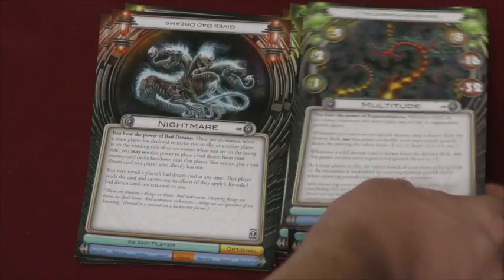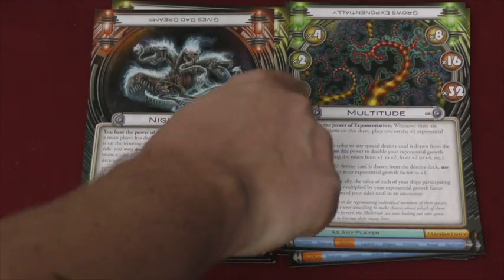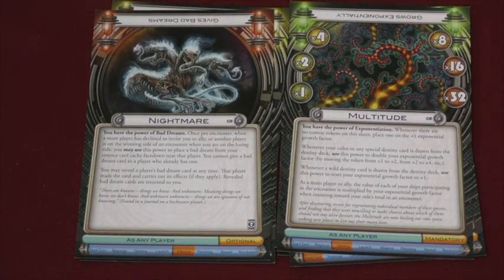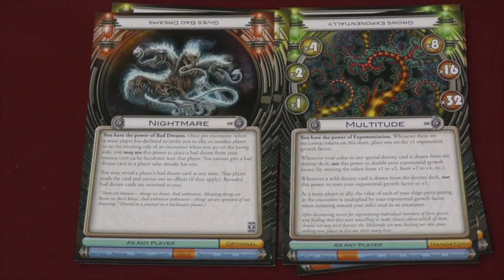Do you hate the Virus? Well, now you have someone new to hate: Multitude. Whenever there are no tokens on a sheet, you put one on the times-one sheet. Whenever your color or a special destiny card comes up, this doubles it — so they're times two, times four, eight, sixteen, thirty-two. But whenever wild comes up, it goes back to times one. Whenever your ships fight, they get multiplied by this amount, which is amazing. You can become super powerful, but then drop in an instant.